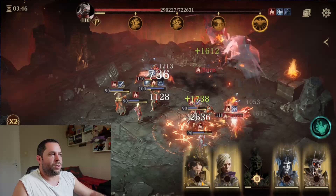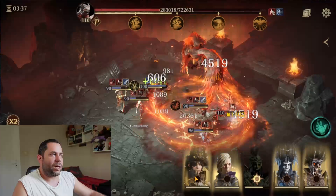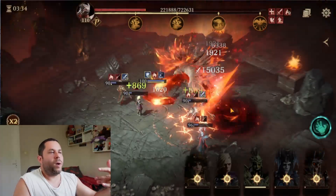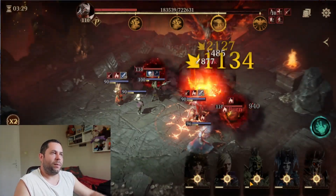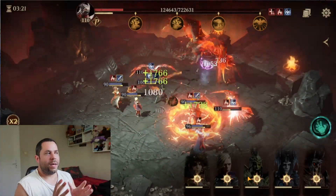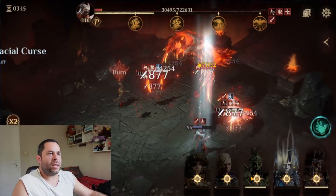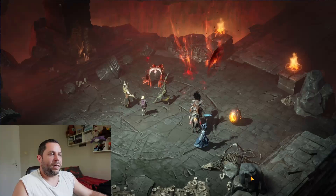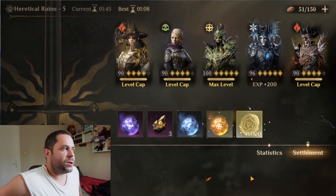Without healing the boss, we wait for the buff to go down. Now is the time - boom boom boom! This is the easiest way to handle this boss. My heroes may die in the process but we don't care. In the next cycle there's a chance the boss won't catch you again. Sometimes you need to do it manually, but overall it's an easy boss and this is the best approach because this healing is a total game changer for Heretical Ruins.